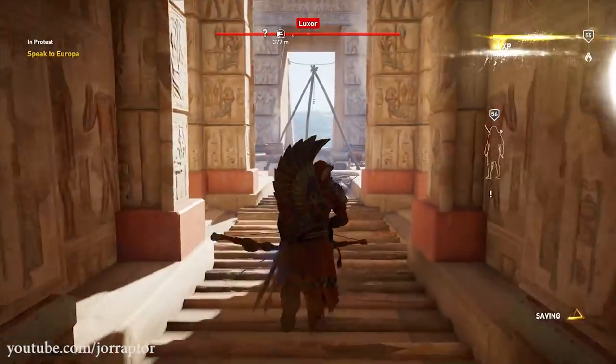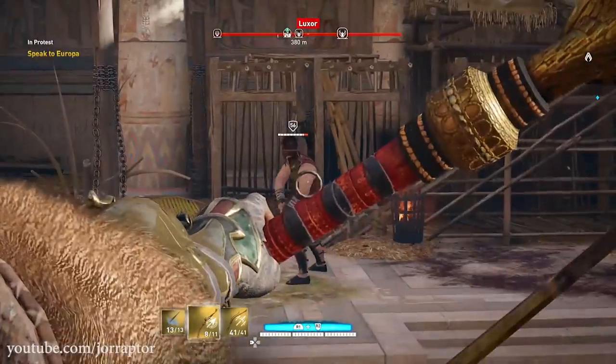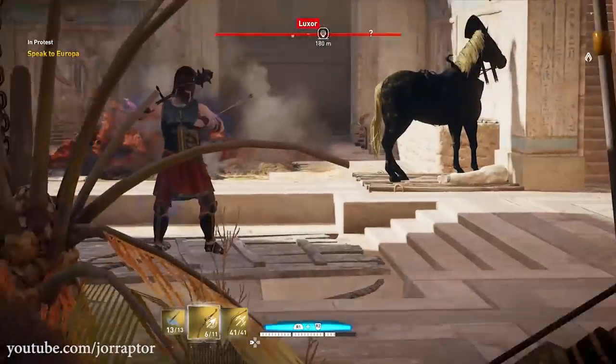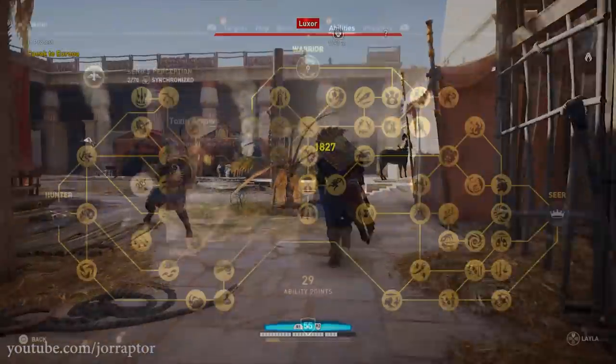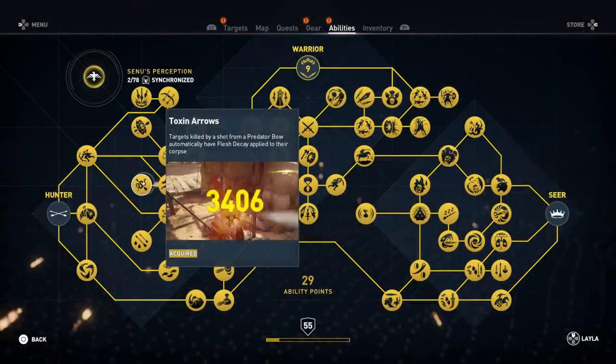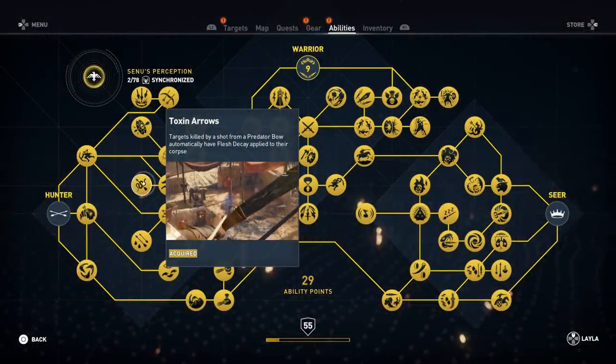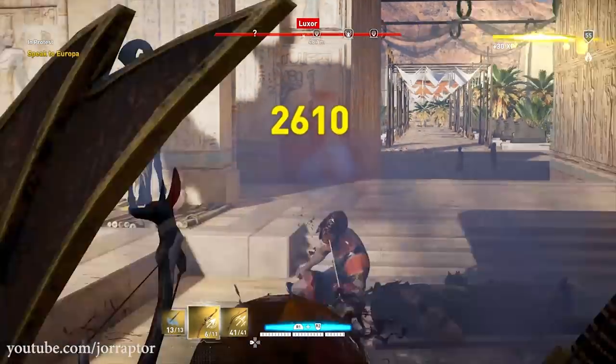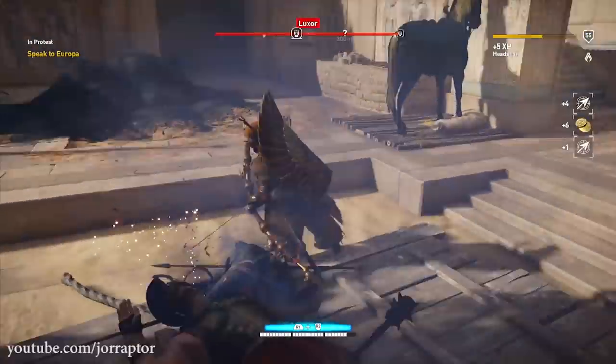The same can be said for the legendary poison on hit perk. It's great that enemies have a 20% chance to become poisoned, but thanks to the new toxin arrows ability, every enemy you kill with a predator bow immediately leaves a poison cloud on the ground, so other enemies that walk over it may get the status effect, causing them to be stunned and take damage.